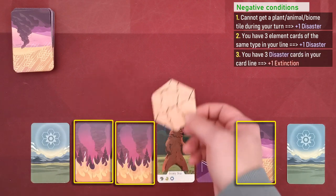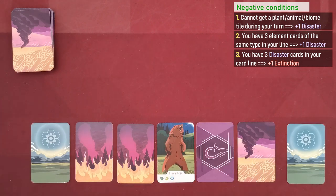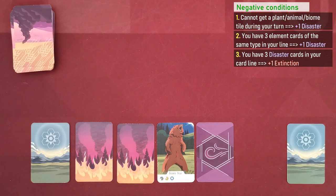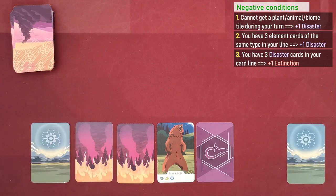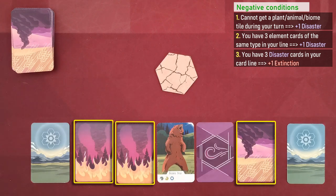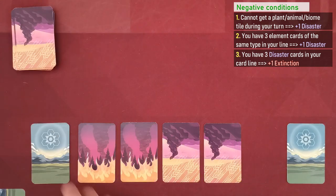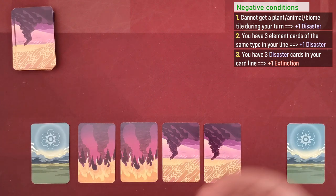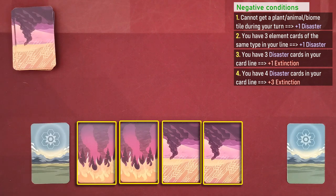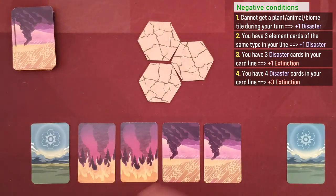Rule three: if during your turn your card line contains three disaster cards, the team gains an extinction tile and the player's turn is over. These rules can also be combined — for example, if I started my turn and could not do anything, I had to take a disaster card, and now I have three disaster cards, so I take an extinction tile and my turn is over. In the worst-case scenario, if you start your turn with four disaster cards in your line, the team immediately gains three extinction tiles and that player's turn is over.